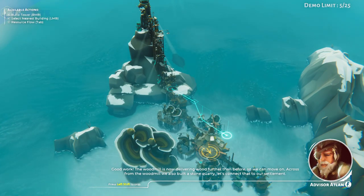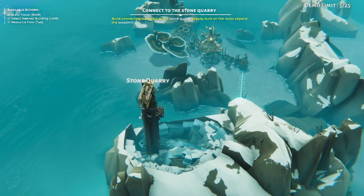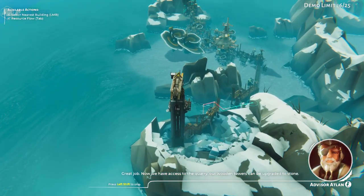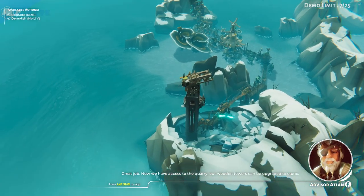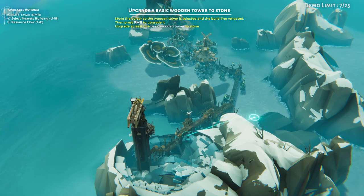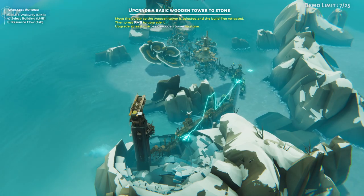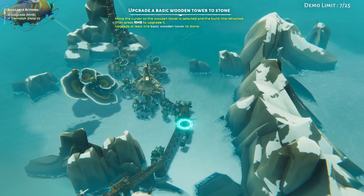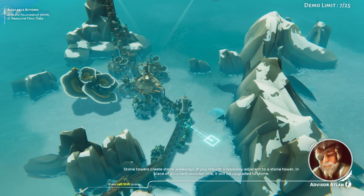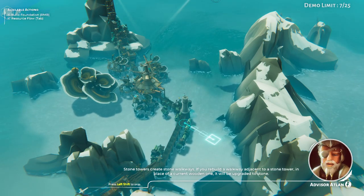Across from the wood mill, we also built a stone quarry. Let's connect that to our settlement. Now we have access to the quarry — our wooden towers can be upgraded to stone. Stone towers create stone walkways. If you rebuild a walkway adjacent to a stone tower in place of a current wooden one, it will be upgraded to stone.